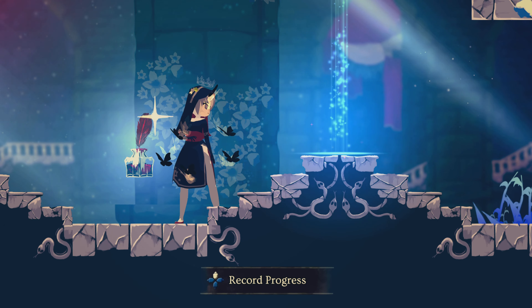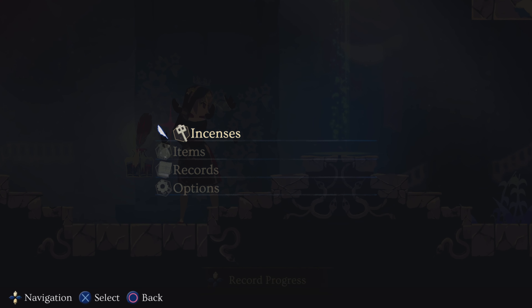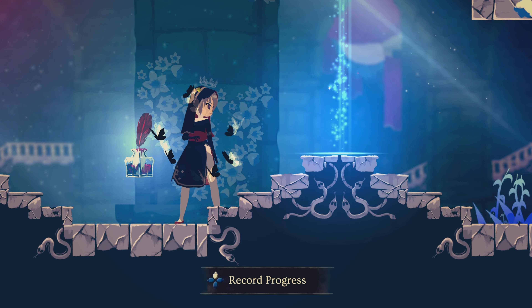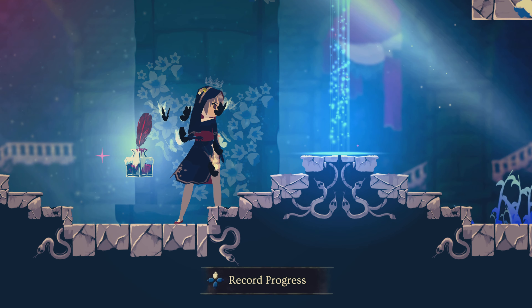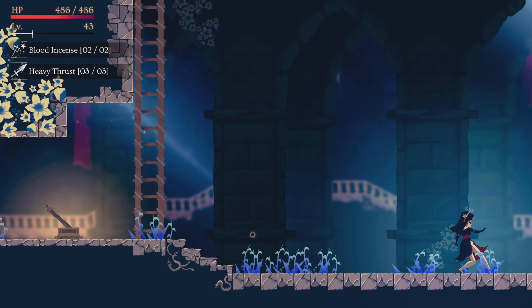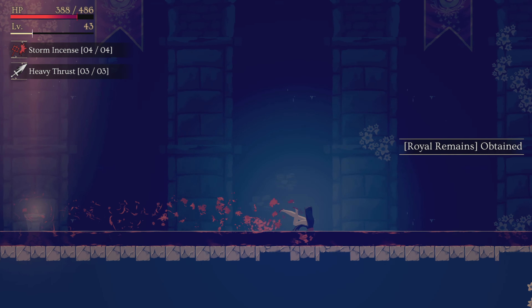We are finally approaching the end of the game, and the setup for this boss is pretty much the same as the last one: healing incense, blood incense, storm incense, frigid incense, and spring drop incense. The spring drop incense will be especially useful in this battle because the boss has a stomp attack that's very hard to avoid. I suggest spamming healing incense to get invulnerability and avoiding the attack altogether. As usual, activate blood incense and leave storm incense selected. Hold the attack button for a charged attack.